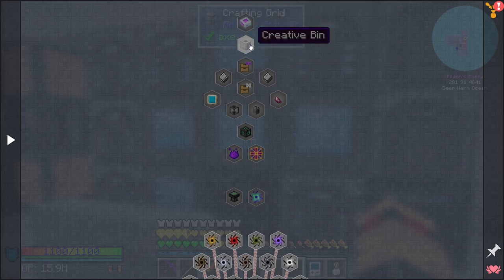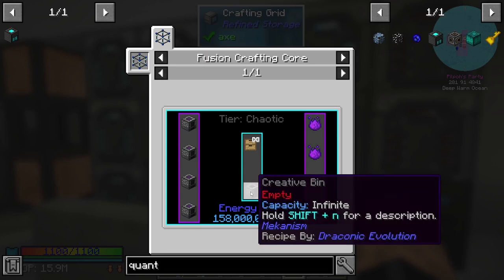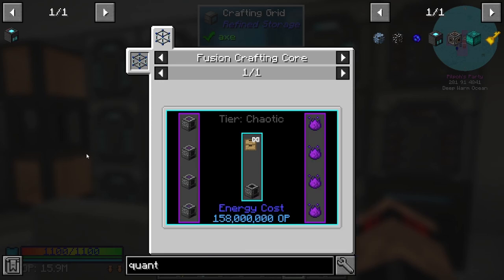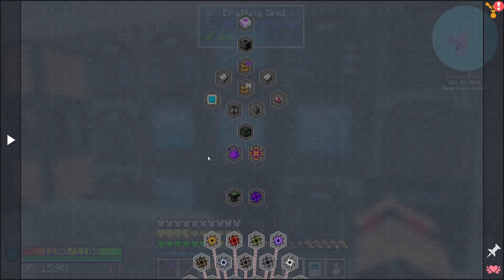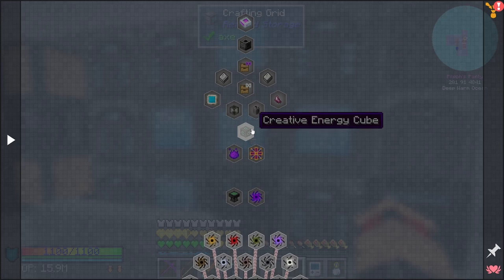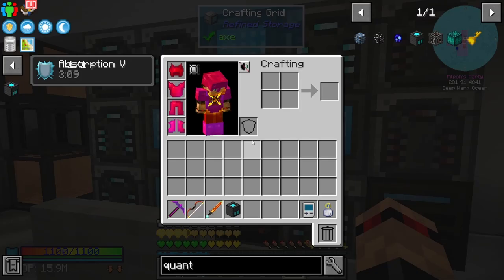Why is a creative bin a thing? That's the infinite storage - why does this store items? I'm very confused by that anyway. As I said, the first thing we'll be going for is we need to make the ultimate singularity, then the creative essence to make the creative capacitor, which then we can create the creative energy cube.